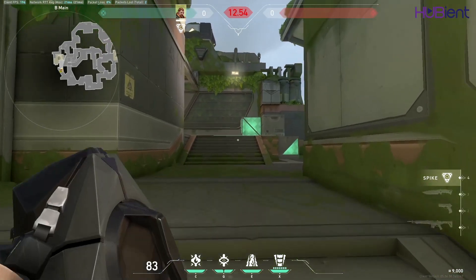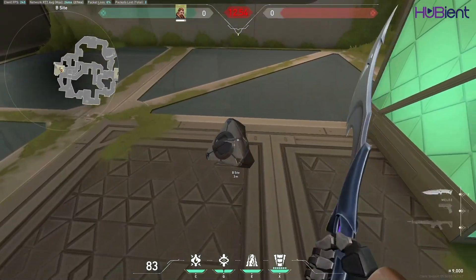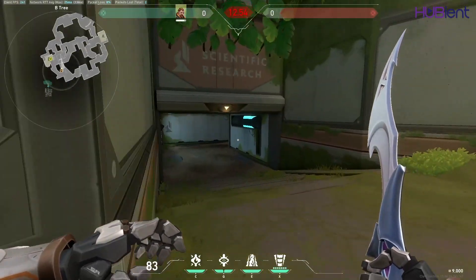Did you know that when you play Breach on Fracture, you could use your aftershock through the tunnel? Simply plant the spike over here, go to the tunnel, and wait till you hear the defuse and use your aftershock.